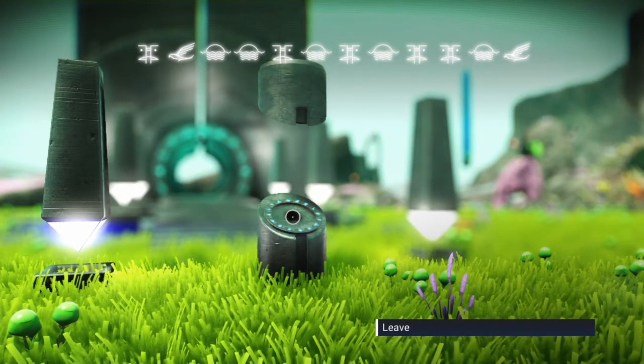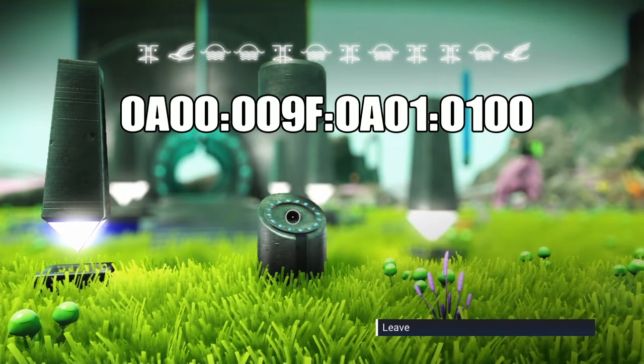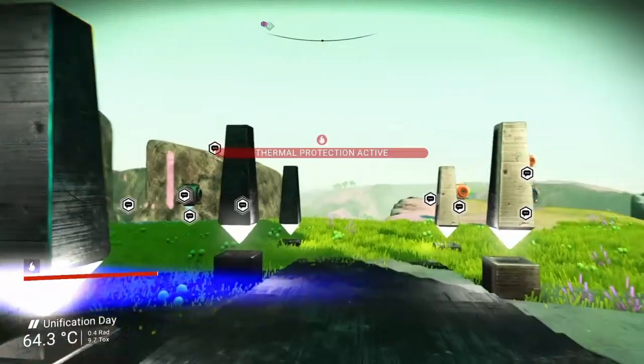Here we have the portal coordinates, and the glyphs themselves are pretty easy — it's the first three glyphs and you can find them at trading posts or travelers. Here are the spatial coordinates where you can find your way through space to the planet and join us all on Unification Day.